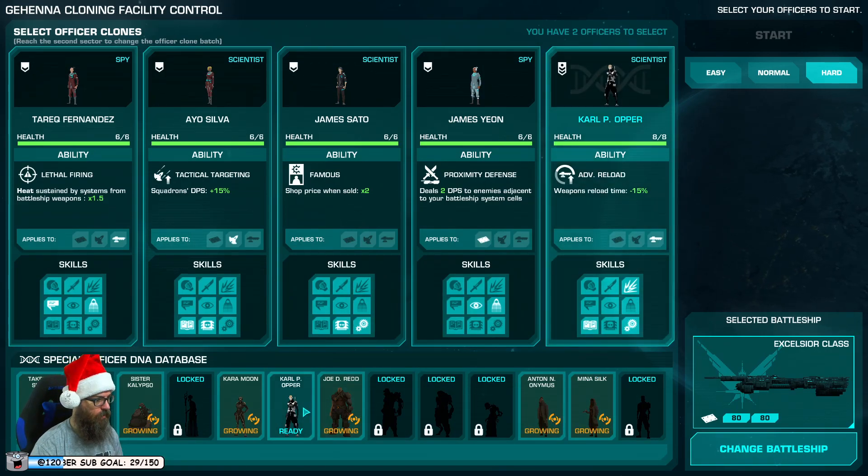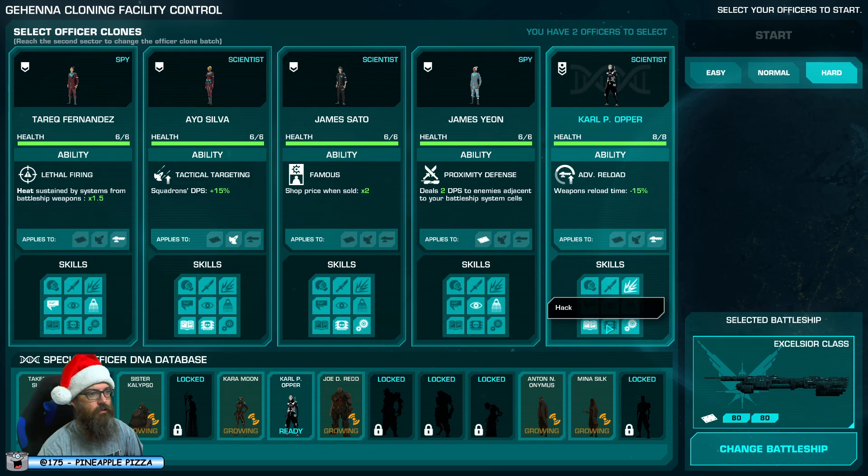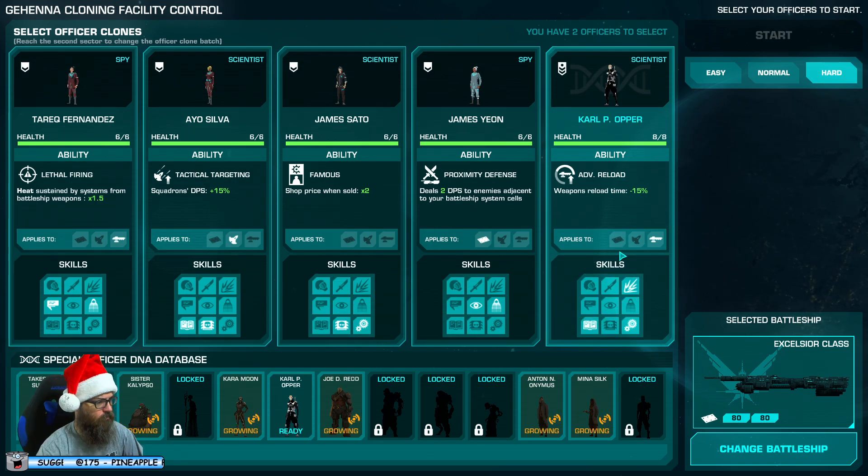Okay, Karl P. Oppa is ready. Who's Karl P. Oppa? These guys are just not ready. Karl P. Oppa is a scientist that does have demolition and comes with weapon reload time. So he has useful in-combat and out-of-combat stuff.